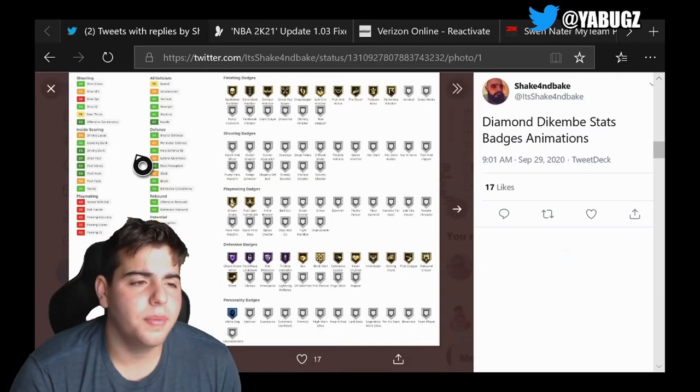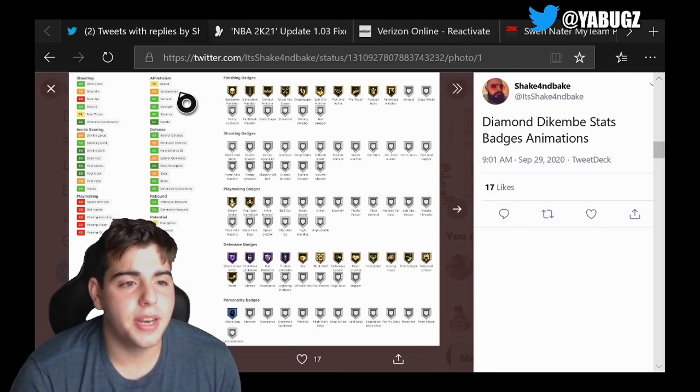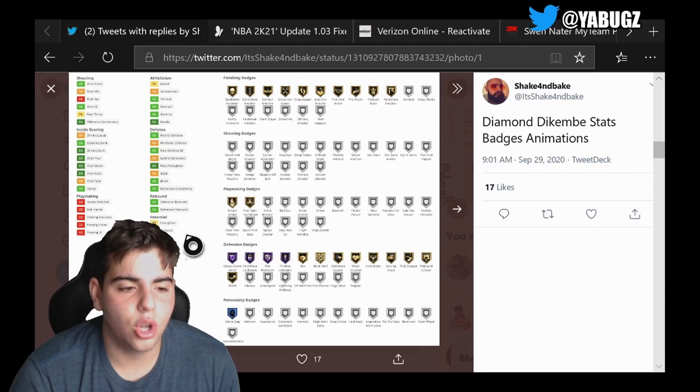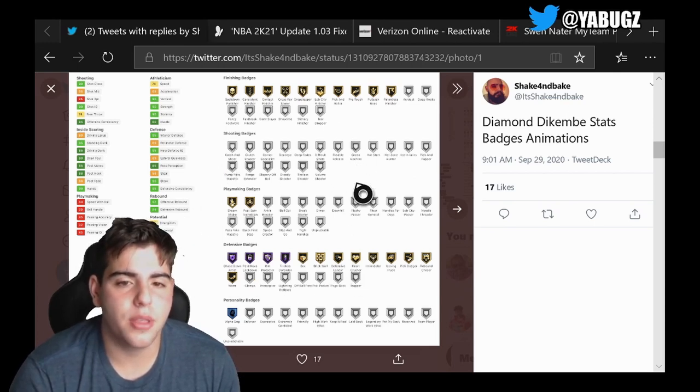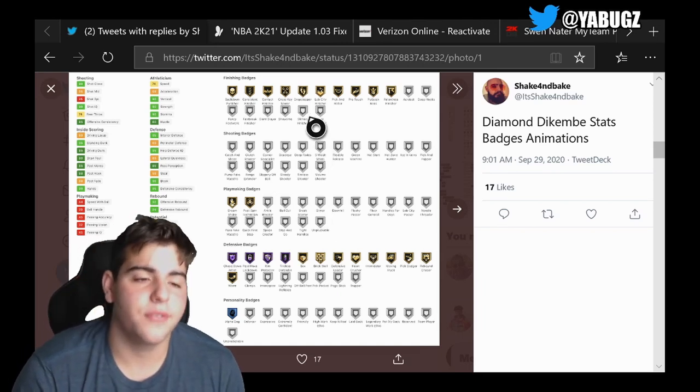Diamond Kevin Mutombo has no mid-range, can't shoot whatsoever. He can dunk obviously — he's seven-something. Pretty good speed at 74, and 90-something block. This card is not bad — it's going to be a defensive center that can dunk.